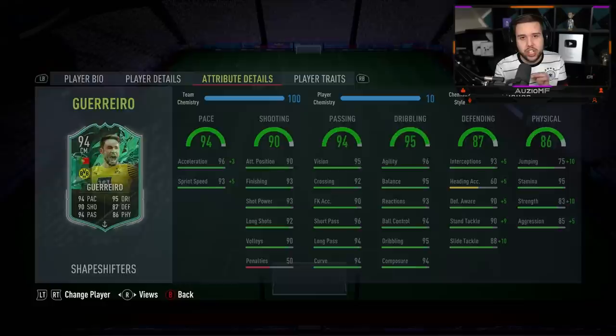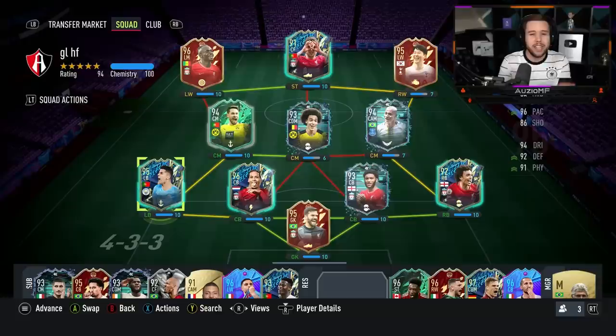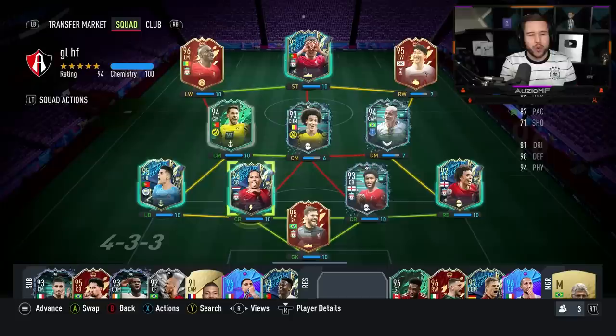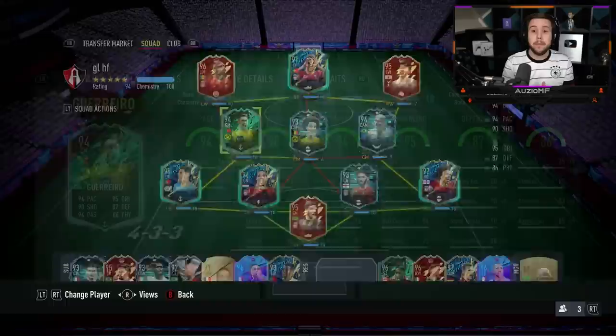When it comes down to the links, the club isn't too bad. You can get a nice strong link with Witzel, a nice strong link with a player like Bellingham. If you're using Haaland, you get a strong link there. Schmelzer, the left back, you obviously get a strong link there as well. And the fact that he's Portuguese — Ruben Diaz, Cancelo, CR7 — there are so many good Portuguese players in this game. So the links are definitely top tier.